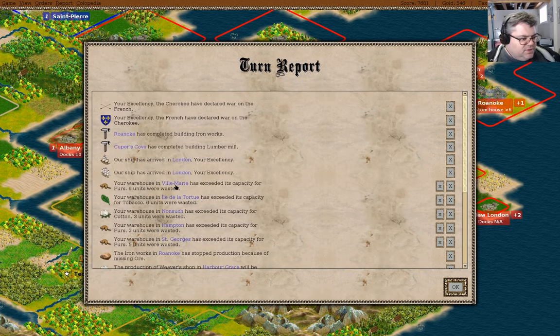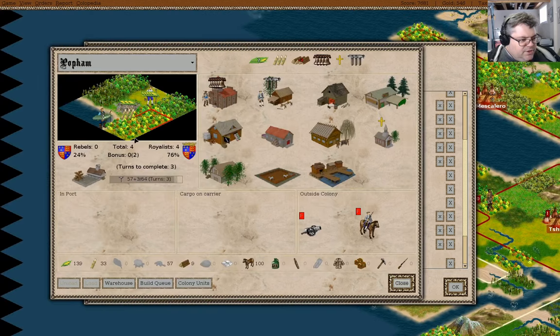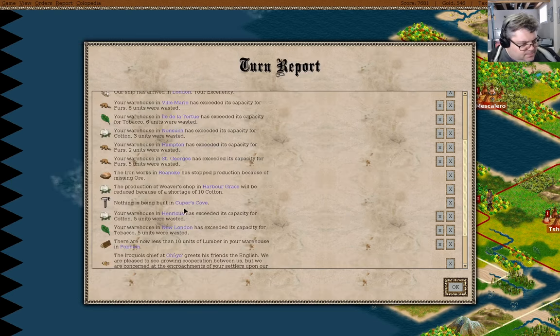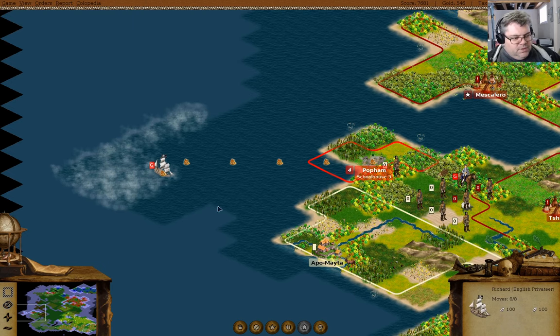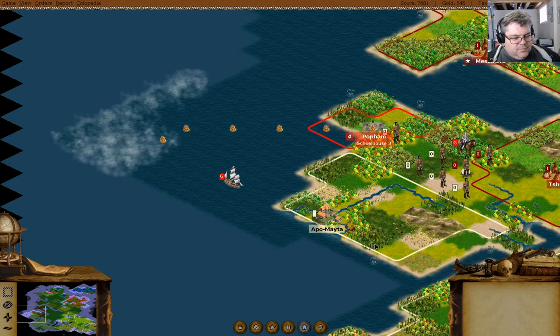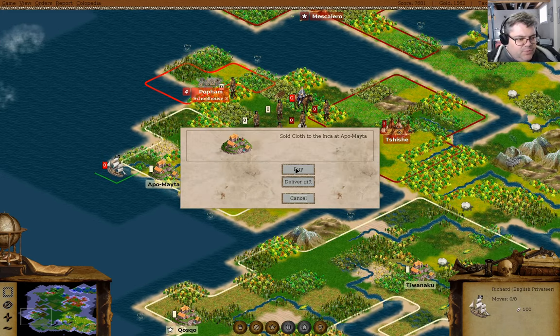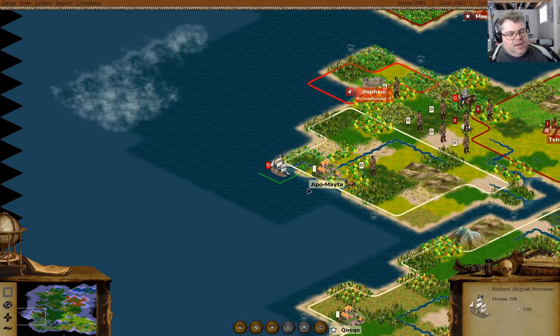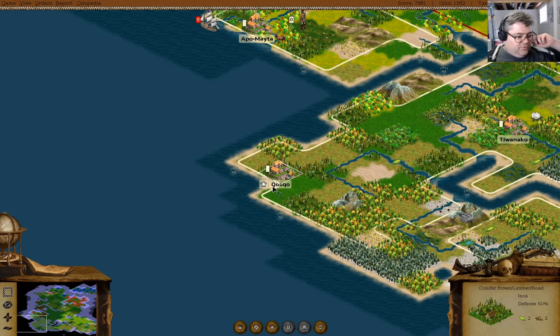We have boats in London. Nothing's being built there — we've dealt with that. There's less than 10 lumber — we need seven and we've got nine, so let that ride. We're going to sell 100 cloth for 1,016 gold — that's a brilliantly useful thing to do. I'll also come down here and sell the other batch of cloth for probably about the same amount, which will be quite useful.